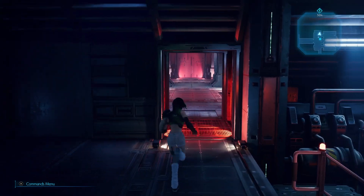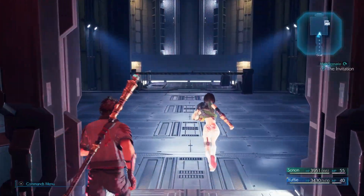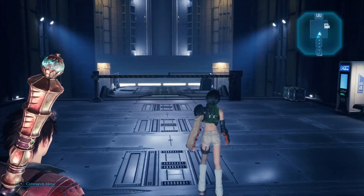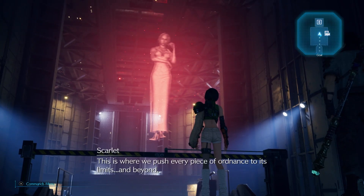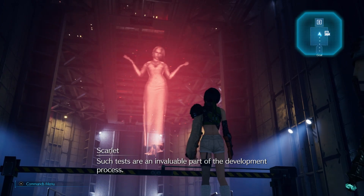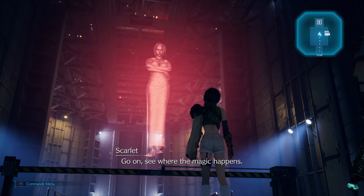Alright, let's continue by walking through here. When we get here, our main scenario will change — the Invitation. Let's walk forward. Welcome to our state-of-the-art weapons testing facility. This is where we push every piece of ordnance to its limits and beyond. Such tests are an invaluable part of the development process. Go on, see where the magic happens.